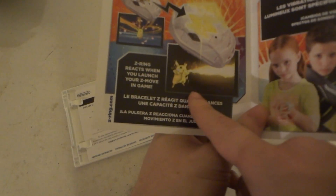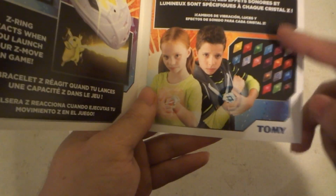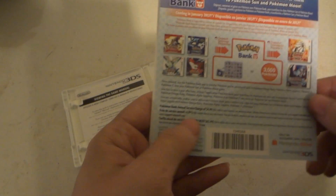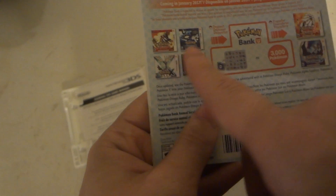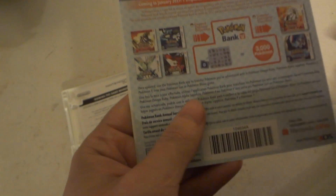And then you could at least use it as a Z-Move station. And it vibrates, it has lights, it has sounds, and all the other Z Crystals you could get. And then they're talking about the Pokebank, which is kind of worth it. So you can have the Hoenn games — Omega Ruby, Alpha Sapphire — Pokemon X, Pokemon Y.